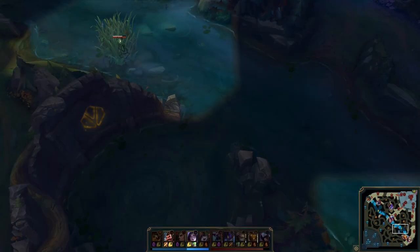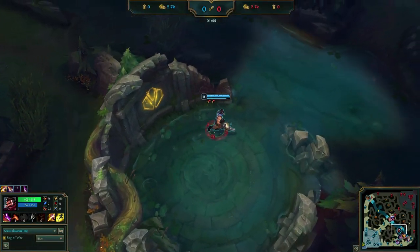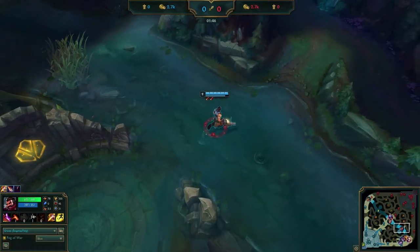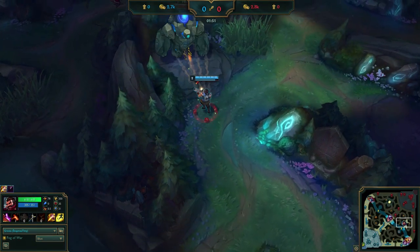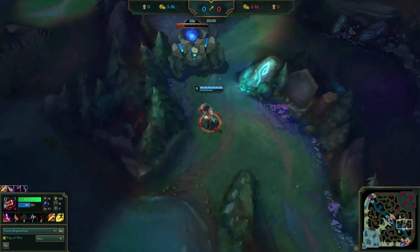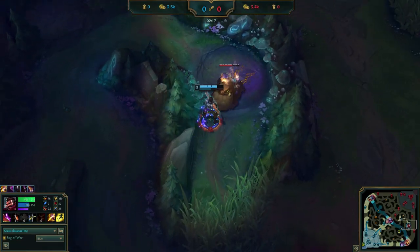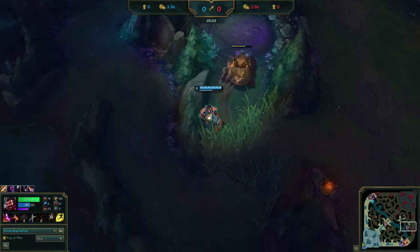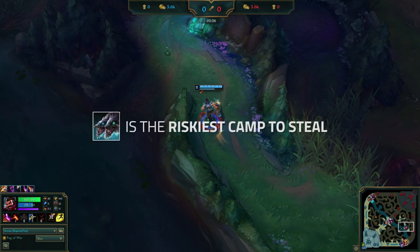We can see that he does narrowly avoid a ward here. Feeling very confident that he has avoided wards, and knowing that his opponent started topside, he runs straight into the red team's jungle and begins to counter jungle. He drops a ward that will let him know if Kha'Zix comes down so he can run, but seeing nothing, he finishes blue then grabs Gromp as well. At this point, going for wolves is way too risky, with neither of his lanes having priority and it being the deepest, most dangerous camp to steal.